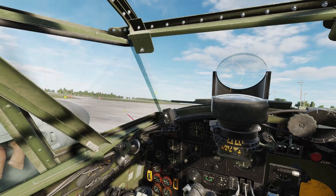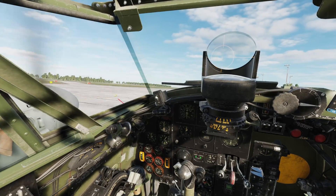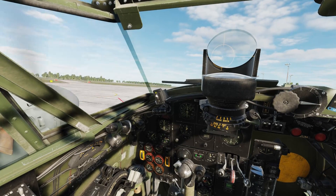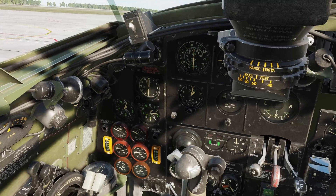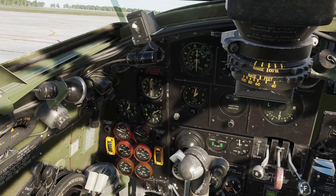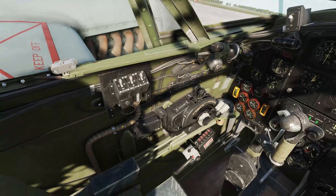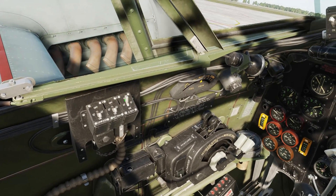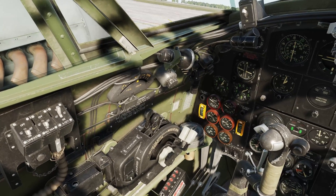We'll let the engines warm up to about 1200 RPM — get it to about 1200 and the engines will do their thing. While they warm up, let's turn some buttons on in the cockpit. We'll turn on these two; this is the navigation button at the back — you don't really need that one for most general flying.